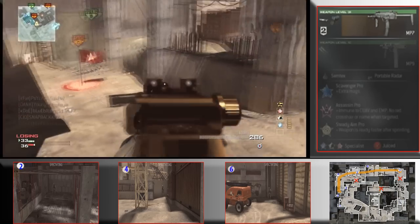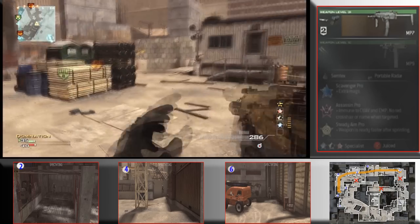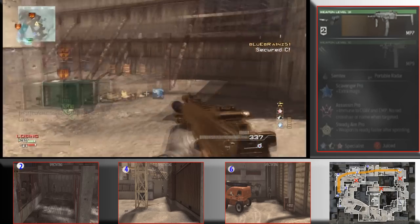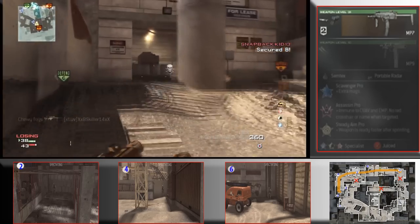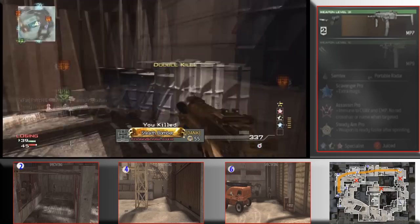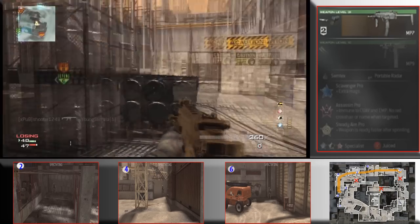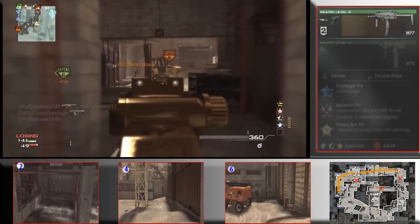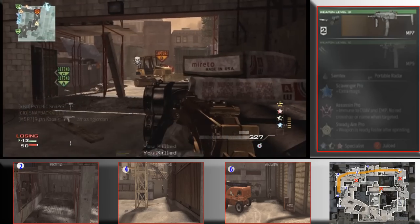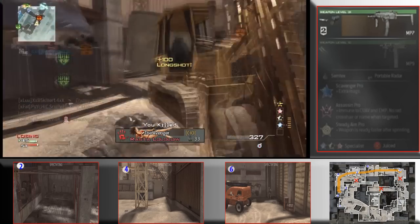Look at this — they're always coming from that spawn over there. It's such a major spawn point where numbers one, two, and three spawn, so you always have to be careful. They took A, so now I'm going to venture down near A and try to clear them out so our team can get it back — I want the spawn back to them having C, not us. I get a little gutsy going into this building but I get out of there. I'm not going into the middle by B at all — that is a straight up death trap. I'm taking cover behind these boxes.